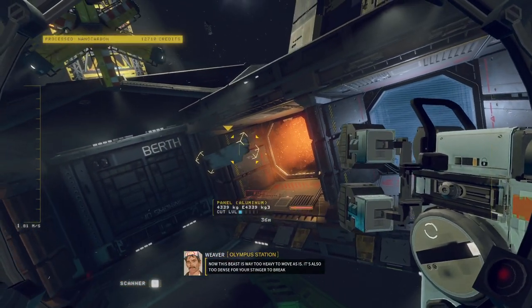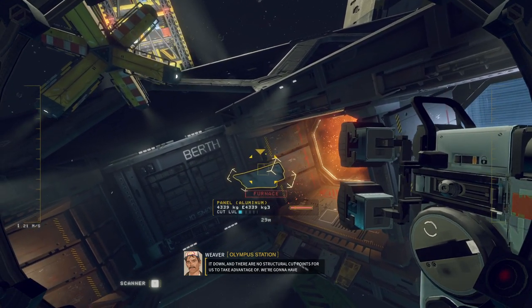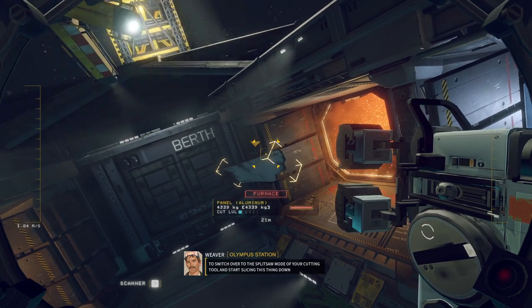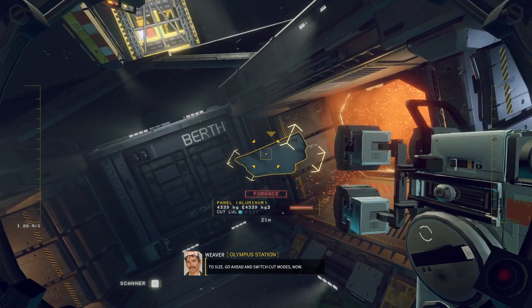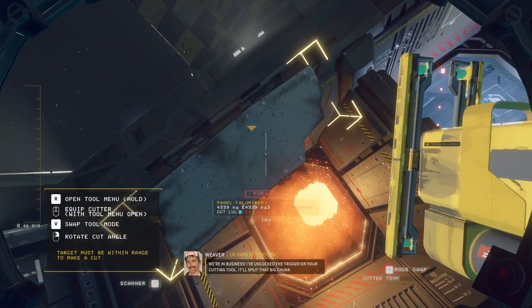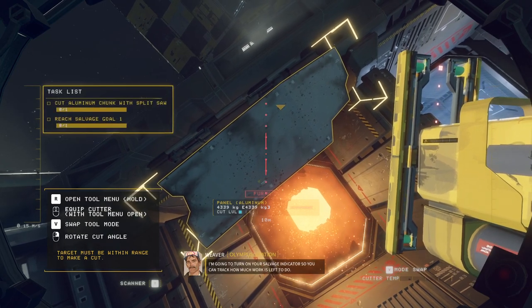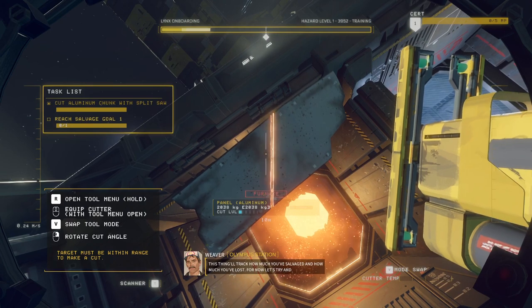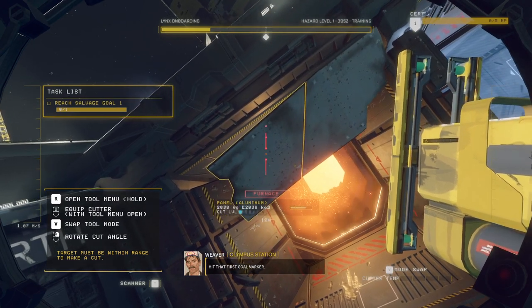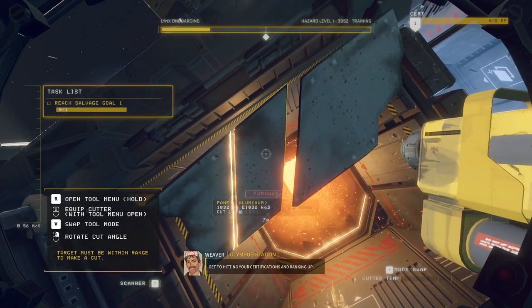This base is way too heavy to move as is and too dense for your stinger — there are no structural cut points. We're going to have to switch to the split saw mode of your cutting tool and start slicing this thing down to size. Rotate cut angle — we're in business. I've unlocked the trigger; it'll split that big chunk clean in two. I'm going to turn on your salvage indicator so you can track how much work there is. This tracks how much you've salvaged and how much you've lost. The more salvage goals you complete, the closer you get.